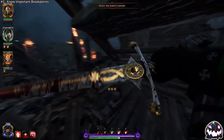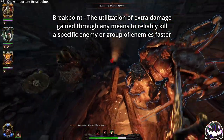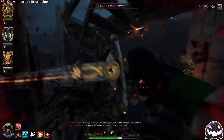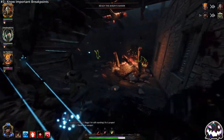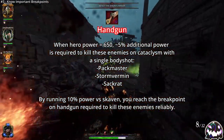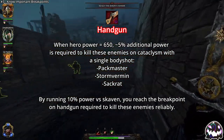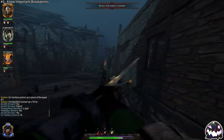Number three is to know important breakpoints. The higher in difficulty you go, the more important breakpoints become. Breakpoints simply refer to utilizing properties and talents to help you kill things faster, and while for the most part breakpoints aren't that important outside of modded difficulties, there are a small handful that everyone should know which will help you immensely. One such example is for handgun, where running just 10% power vs. Skaven allows you to one-shot body shot Stormvermin, Sackrats, and Packmasters on Cataclysm. If you want to know more about breakpoints and how to use them, be sure to check out my breakpoint calculator video.